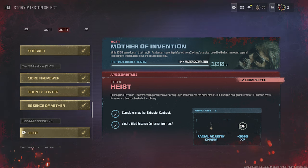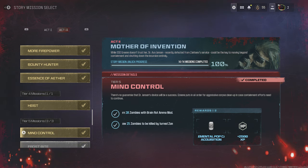Heist requires you to complete the Ether Extractor contract and collect a filled essence container from an Ether Extractor. Pick up the little missile icon contract that says Ether Extractor, go in, successfully complete it — Tier 1 is the easiest — and then collect the canister from your loot portal. Super easy and team-based.